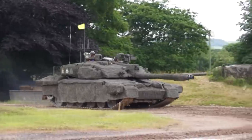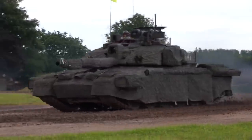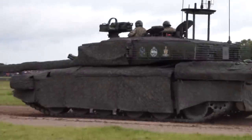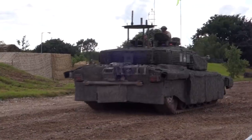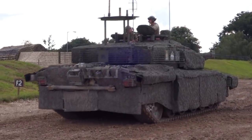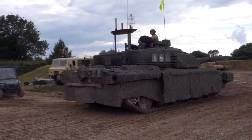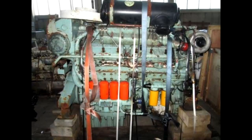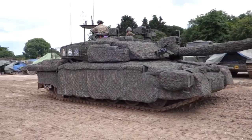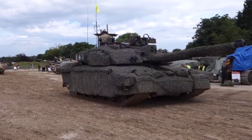Since the introduction of the Challenger 2 Theatre Entry Standard, the tank received a lot of armor upgrades, including additional Dorchester plates on the sides as well as explosive reactive armor. What is problematic about this upgrade is the significant weight increase — the tank now weighs 74.8 tons, and together with the crew, more than 75 tons, making it possibly the heaviest tank in the world. The engine doesn't help either: it is a 1200 horsepower engine with a maximum of 2300 RPM, worse than any of its western counterparts including the Abrams, Leopard 2, and Leclerc. Coupled with that weight, it really pulls the tank down in mobility.